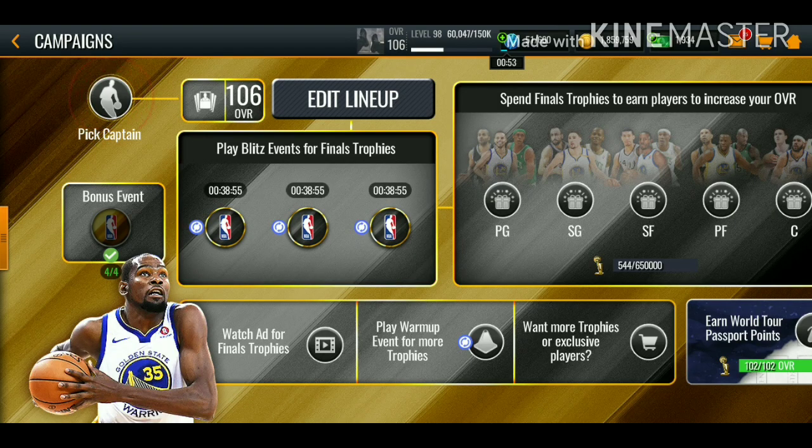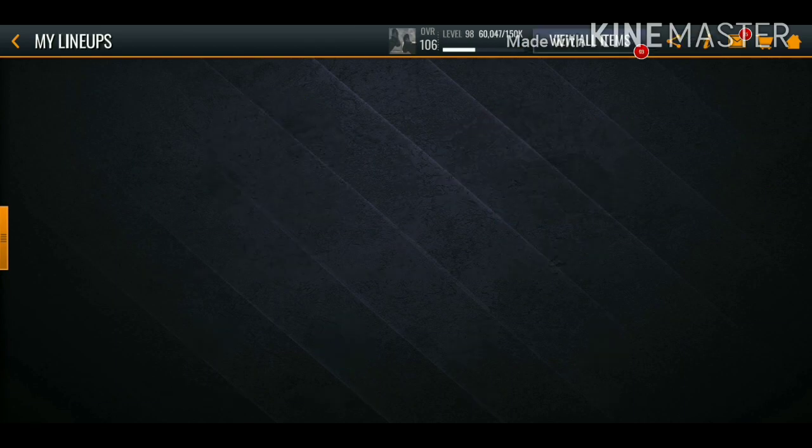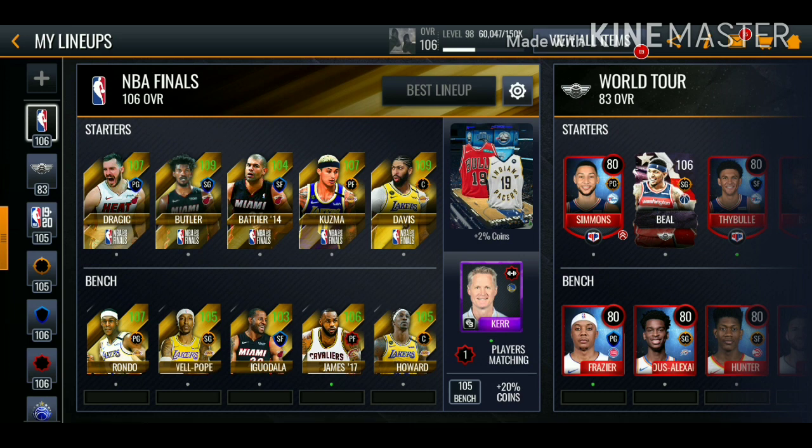What's up guys, back with another Emblemo video. Today I'm gonna be completing my first 110 overall Flashback Master. Let me show you how my team is looking. I ended up pulling a 107 overall Kyle Kuzma out of the re-roll set — that's my second 107 overall pull. I completed the set 27 times and my best pulls are two 107 overalls. Let me know in the comments what's your best pull.